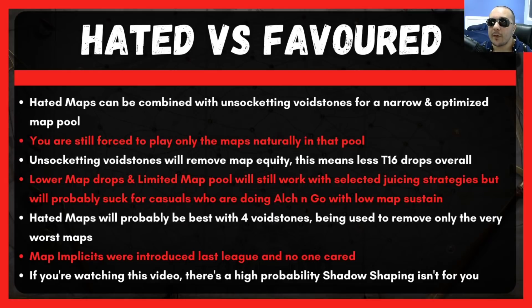If you only have one void stone in, you're going to have 19 tier 16 maps, and then you can hate 12 of those in order to only drop seven of them. The problem is you don't get to pick which of those 19 maps you end up with. When you put one void stone into the Atlas device, you end up with 19 maps depending on how GGG have set up the Atlas. And this is the first problem.